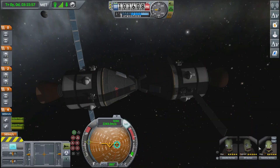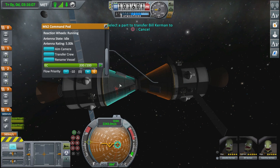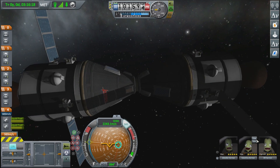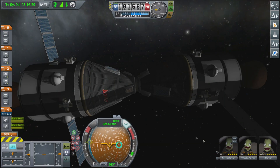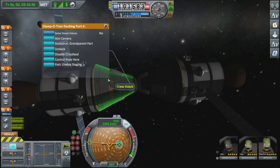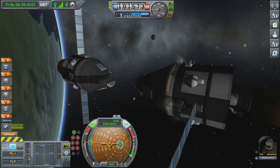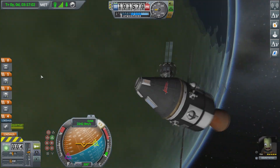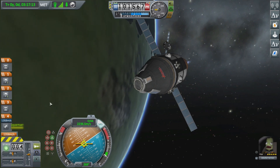Now all that's left to do is transfer Bill over from one command module to the other. There you go — Valentina's now got a new crew member with her. To undock, press square on one of the docking ports. If undock doesn't appear on one, try the other. Then we're just going to move ourselves apart, point retrograde whilst in orbit mode, and de-orbit as we normally do.